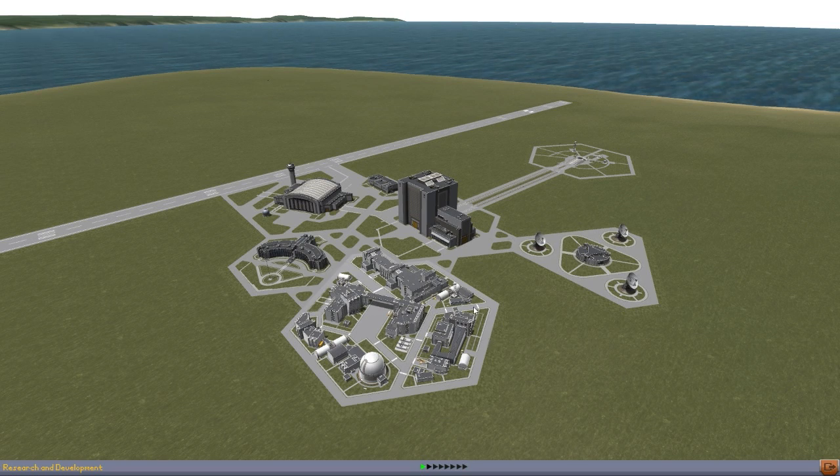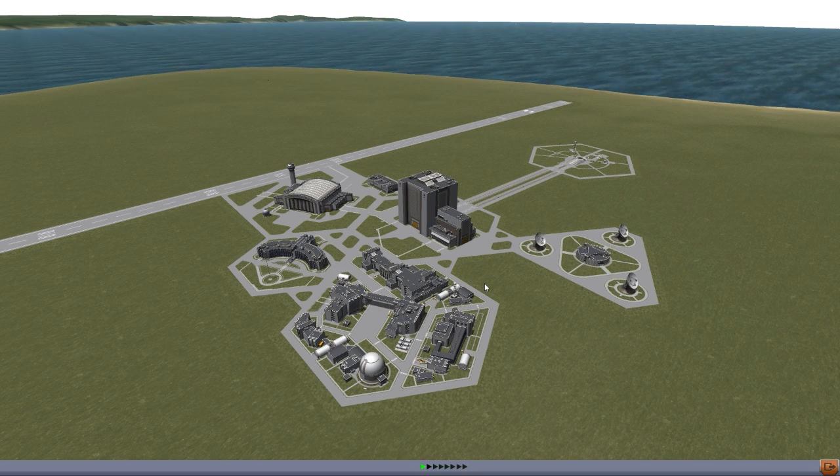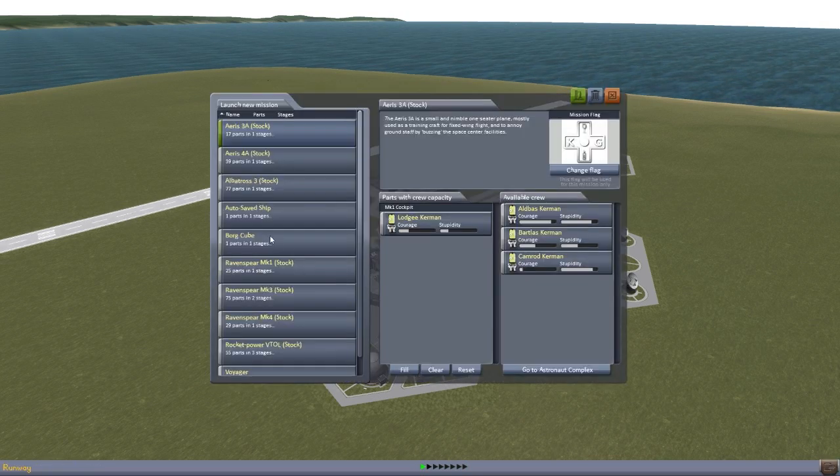Normally when I take a look at mods, I like to look at ones that are complete but are still being worked on to add more features. This mod is very, very much still in development — so much so that you actually do have to go into config files to add the bits of code you need for parts to work correctly. So it is a bit more involved to install than a typical mod, but it's freaking worth it. It's Elkar's Impulse Drive, and it is glorious.